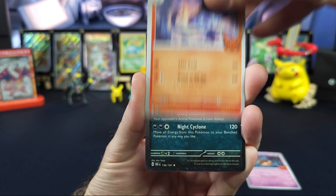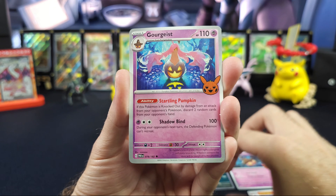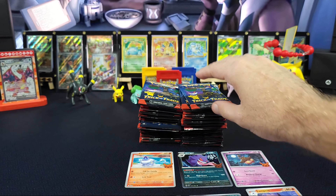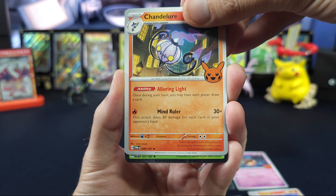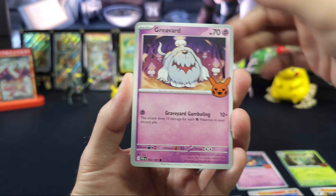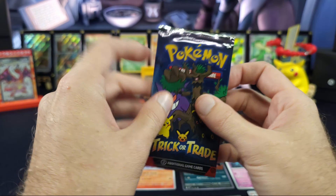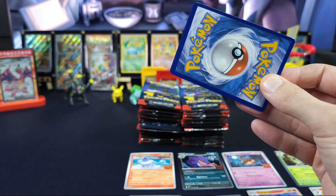Here we go. We've got a Lampent — that's a new one — Darkrai — a new one — and a... okay. Chandelure, that is a new one. Simistitch and a Grievard. So far, three packs and three different, not-had Pokemon yet.